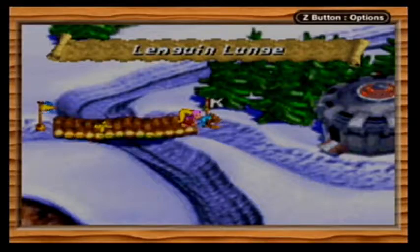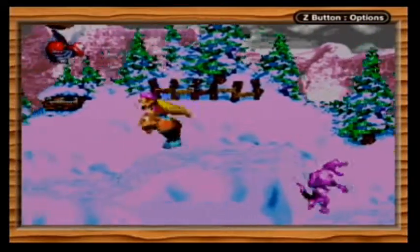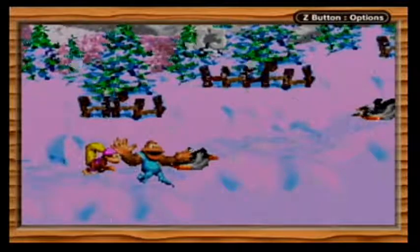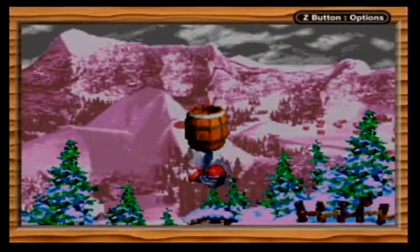Lemguin Lunge — this is the last snow level in the game. Here's the gimmick of the level: Lemguins. Infinitely spawning penguins meet lemmings. They basically slide all in the snow and just kamikaze off a cliff. You can roll into them and you can jump on their heads. But they've got pretty big hitboxes, so be wary of that. You cannot roll into their face, because their beaks are apparently pointy. That explains why I lost last time. Also, I'm not sure why the snow mountain is purple in the background, but I will not complain.